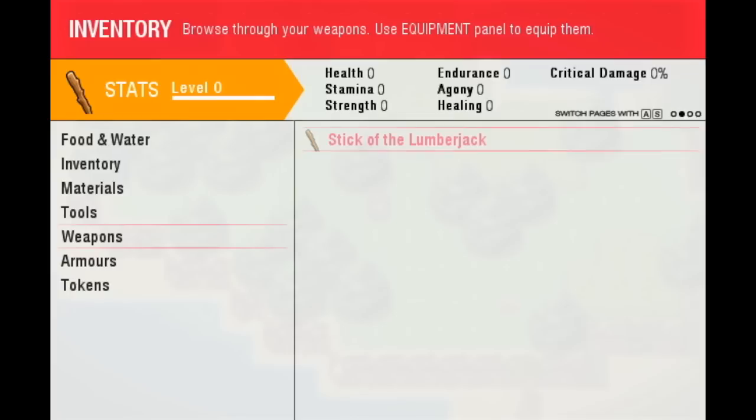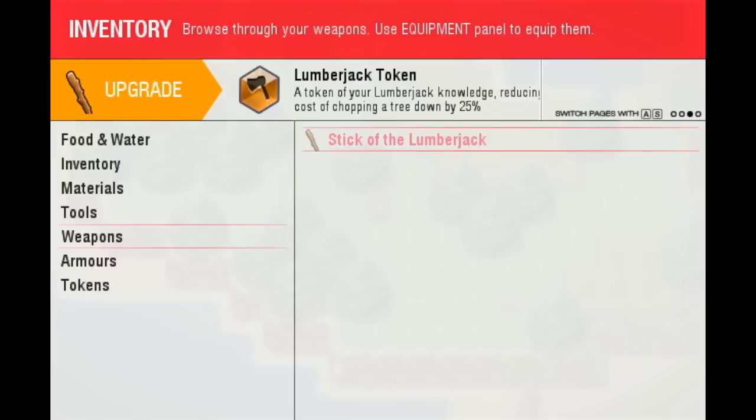The next page is stats. As you can see, I can see the level, which is 0 and 0 experience — but we may actually work on that. We can see the stats provided by the stick, which are all zeros because it's level 0. If we go to the next page, we actually get to see the lumberjack token. I notice that this description is too long.